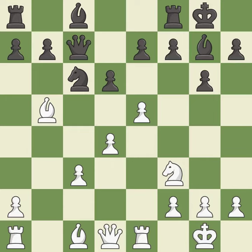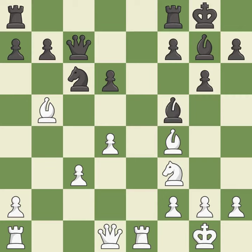This activates a queen by developing it off its starting square. This is an equal trade. This activates a bishop by developing it off its starting square. The rooks can see each other now, allowing them to provide mutual defense.